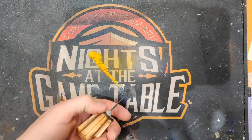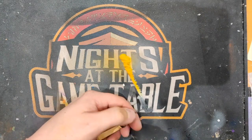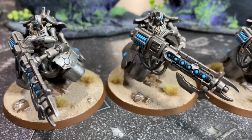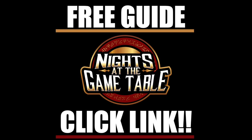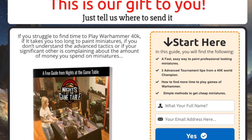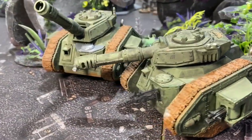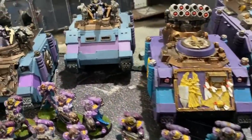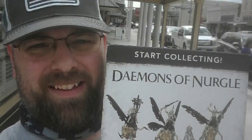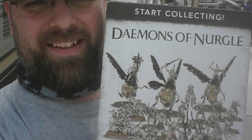Want to learn how to paint your miniatures faster and still have them looking good? Or maybe learn how to get cheaper miniatures, or pick up tips to improve your gameplay? Consider downloading the Warhammer 40k guide to painting, playing, and more — completely free via the link in the description. We also pick one random downloader every month to receive a start collecting box, like last month's winner Aaron Sarabray, who chose a Nurgle Demon start collecting box.